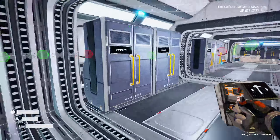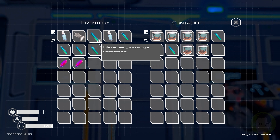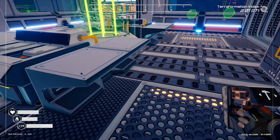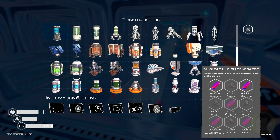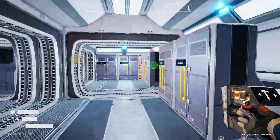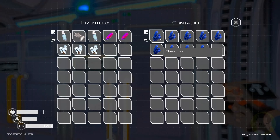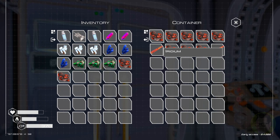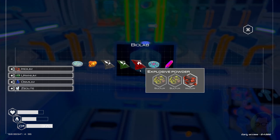We've got two pulsar quartz sitting here. Pulsar quartz takes osmium, uranium, zeolite. We need four total, so we need three more. We can get one, two, three of those osmium; one, two, three uranium; one, two, three zeolite. This is going to help us hugely.